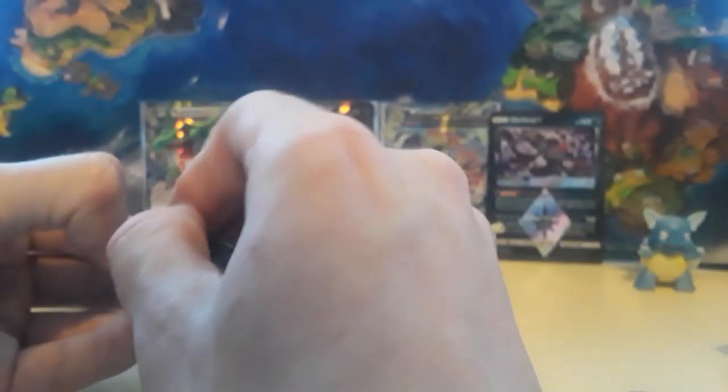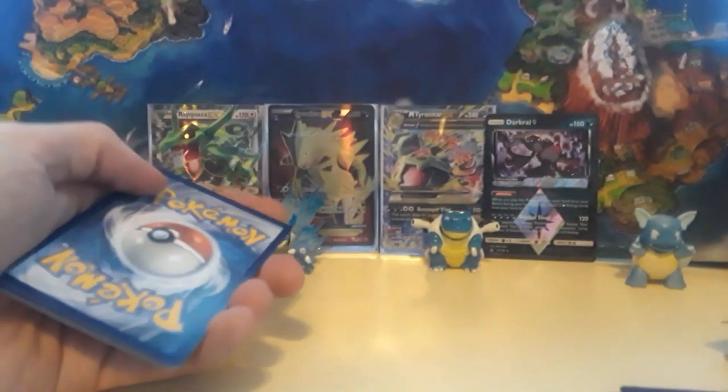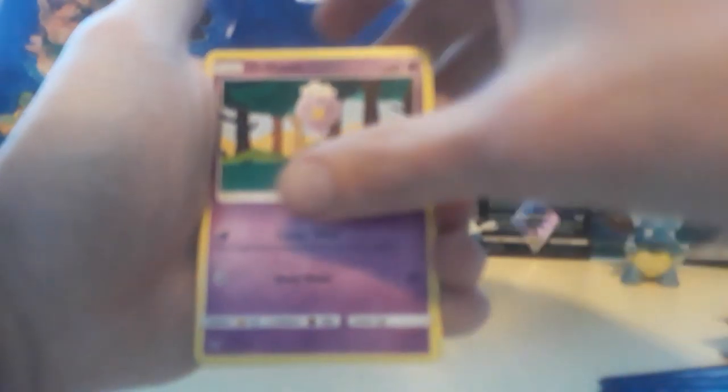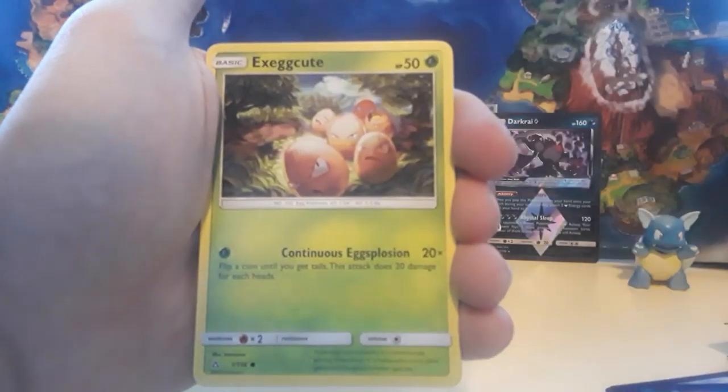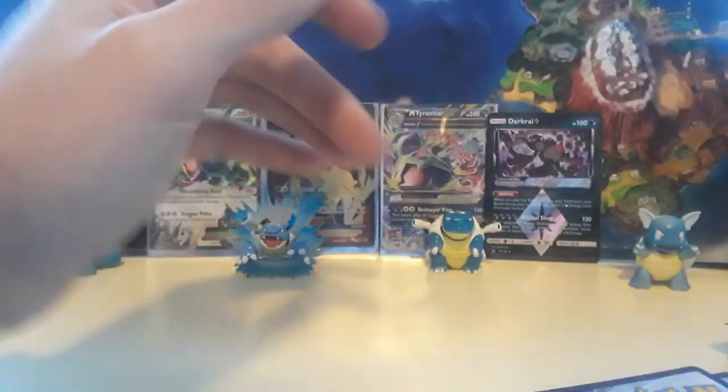Going to go dark energy — yeah. We got the dark, a Grotle, Fire Memory, a Bronzong, we have a Ralts, a Buzzwole, we have a Driftloon, a Yanma, an Exeggcute, a Piplup for the reverse, and then we have a Garchomp non-holographic card.